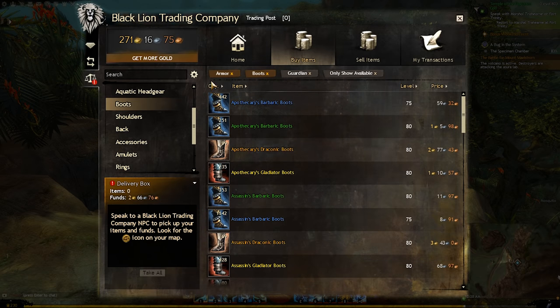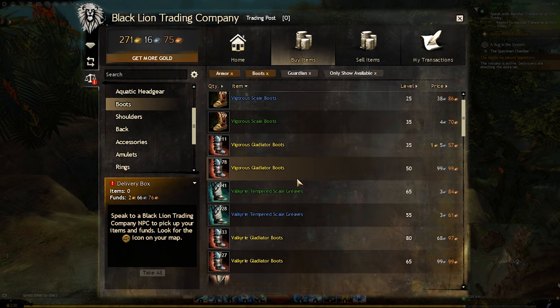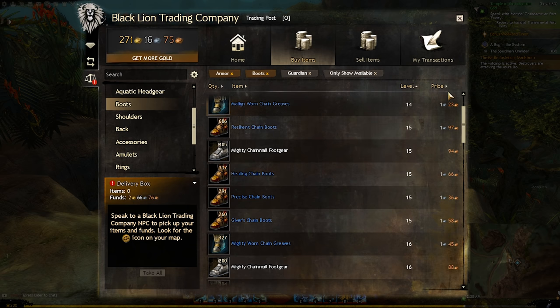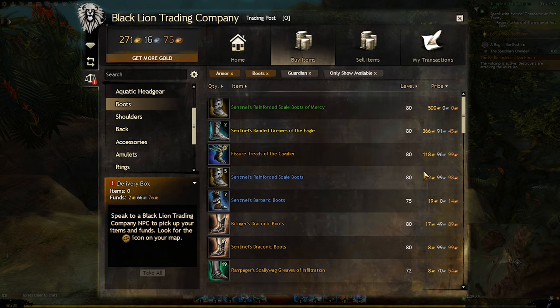At the very top of the list you'll notice items are separated by quantity, item, level, and price. Clicking on these will sort the entire list accordingly. You'll really only want to sort by quantity if you're trying to buy a lot of a particular item. Clicking item will sort the list alphabetically, which helps if you know what the item's called but aren't quite sure of the spelling. Level and price sorting can be helpful if you only have so much money on a character or if you're trying to upgrade gear on a character that's less than level 80.